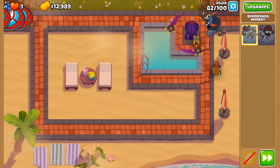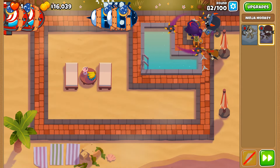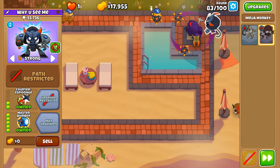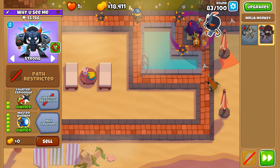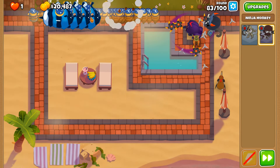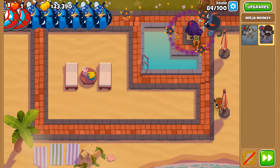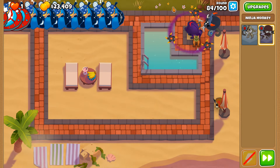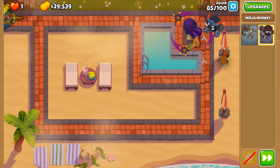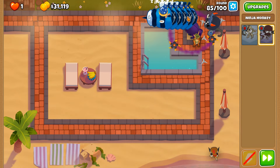Round 80 goes to ZMG, and round 81—just keep chucking those sticky bombs on the balloons, Master Bomber. Round 83: stick those bombs to the MOABs. We don't need to worry about super fortified ceramics. If you didn't know, past round 80 all ceramics are considered super ceramics—they take much more damage to crack that ceramic layer, and there's a smaller population that grows out of them, which is a benefit but also means you earn less money since there are fewer child balloons spawning. Round 85: two ZMGs—no longer an issue.